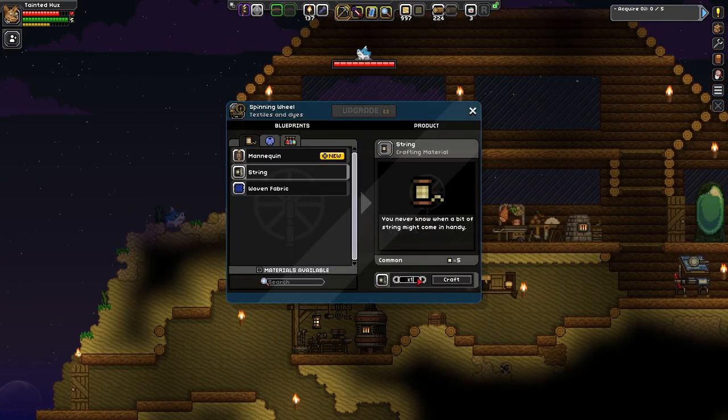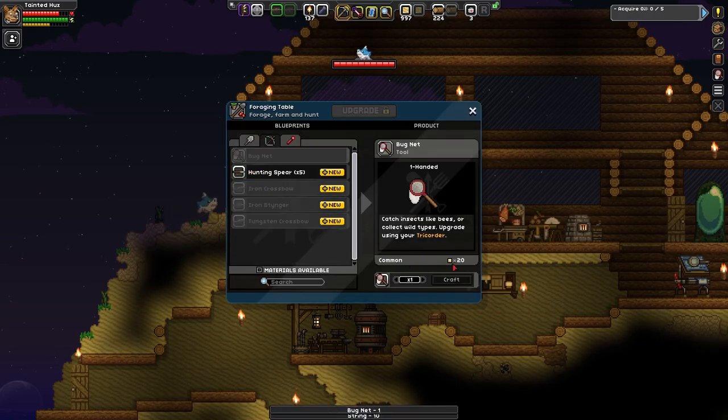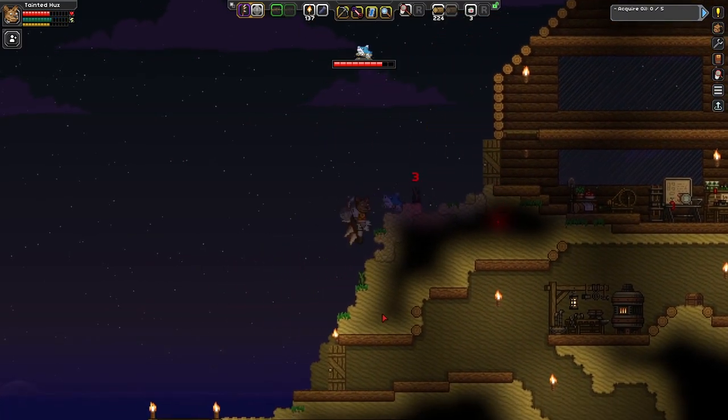Ten string will do. Bug net — craft. Are there any bugs here? I do actually see one — I saw a white one down here earlier, but it's gone.